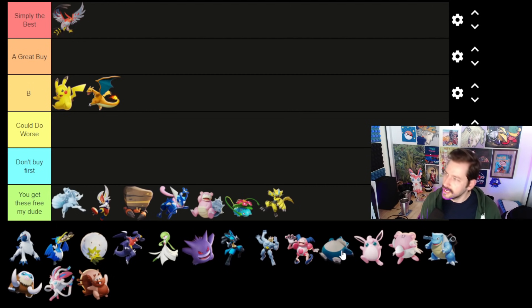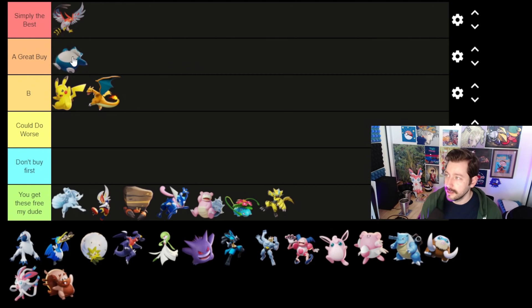Snorlax is either B or A — he's really, really good. He runs into some of the same solo problems that Pikachu and Charizard do. But in general, Snorlax is one of the best Pokemon in the game, used in high-level competitive play, and is good at the start and end of a match. The only issue is you don't carry super hard with Snorlax, but if you need a defender for your squad — you do get two for free, Crustle and Slowbro — if you really want another defender, it's hard to say Snorlax is not a great choice for that role.